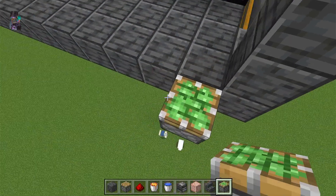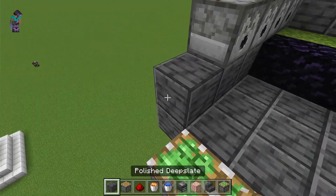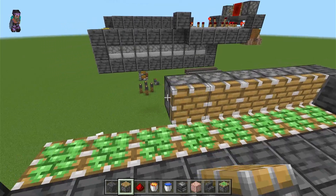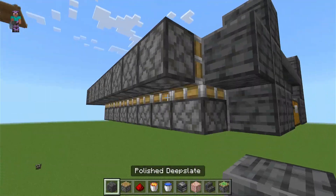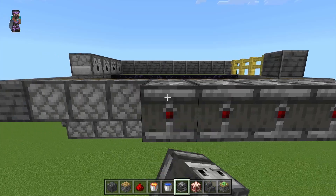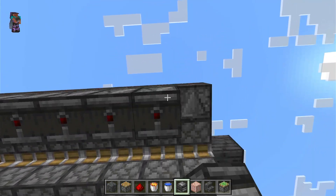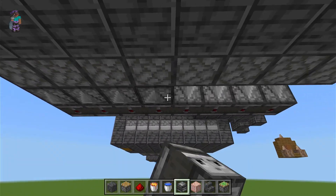We will start by placing pistons facing up on the edge of this block, then we will build up from here and place regular pistons facing into the farm, and place a block there. Then we will place observers facing into the regular pistons, and then observers facing into those observers, and then observers facing into those observers.